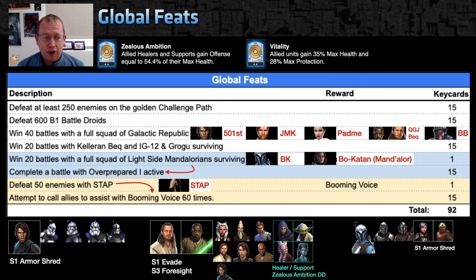Yellow feat: defeat 50 enemies with Staff. This isn't going to be as challenging as it seems. A stock GG team could work, but you might lose kills to B1 sniping them off, so consider removing B1. When you get those 50 kills with Staff you'll unlock the Booming Voice feat: attempt to call all allies to assist with Booming Voice 60 times.